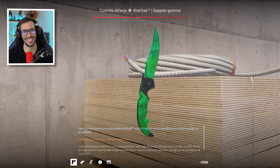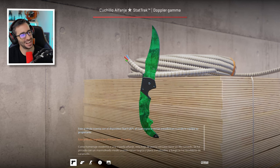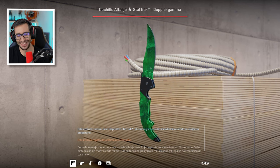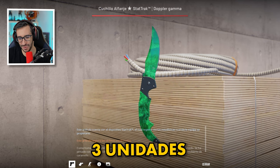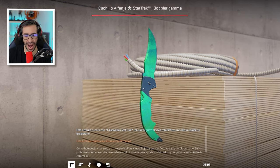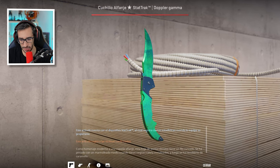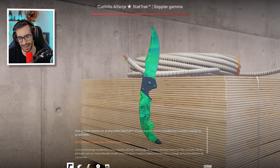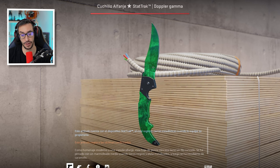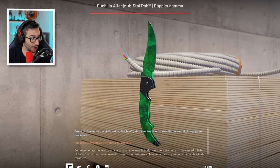We have two knives left. The first is the Falchion Knife Gamma Emerald StatTrak Minimal Wear — 3 units in the entire world, and no trace of sales either. I really like it. Honestly, the Falchion has to be one of the most beautiful knives in the entire game, if not the most beautiful.